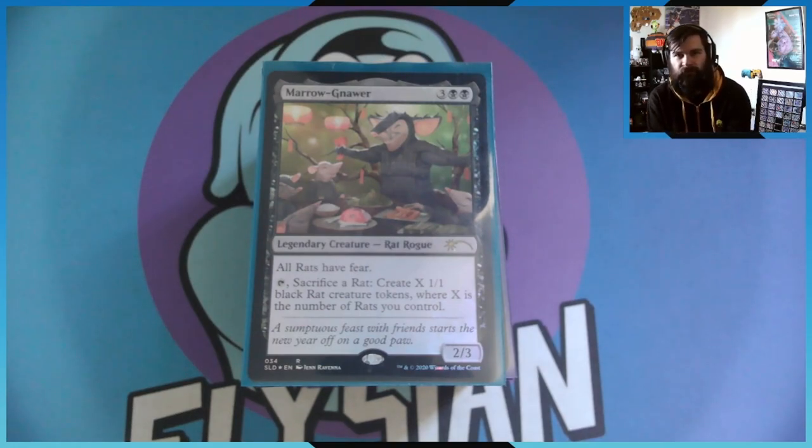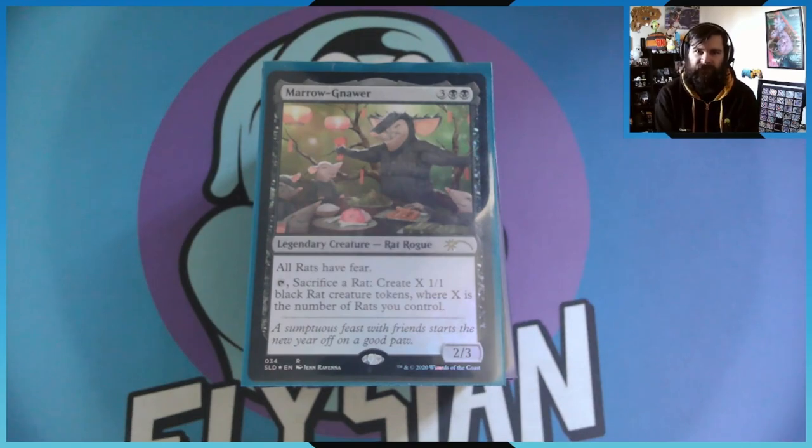For those who don't know who Malonar is: he is a five-drop 3/3 that gives all rats Fear, which means they can only be blocked by black creatures and artifact creatures. You can tap him and sacrifice a rat to create X 1/1 black rats, where X is the number of rats you control. So if I've got four rats including Malonar, I'll sack one rat, leaving three rats, and I create three 1/1 black rats. This deck is basically a rat swarm — they're rats that are supposed to swarm.